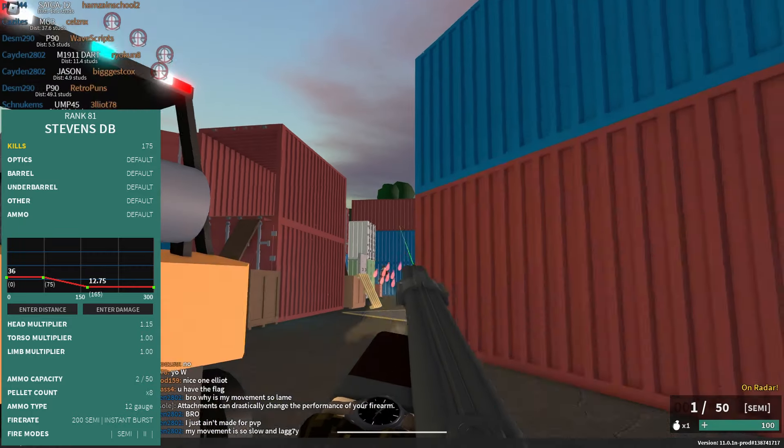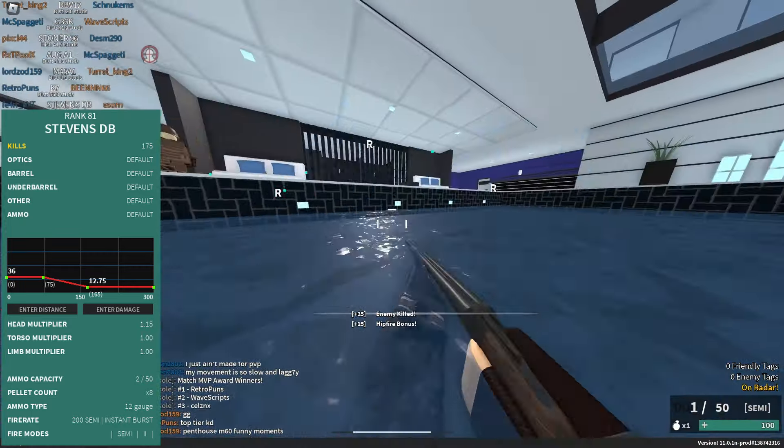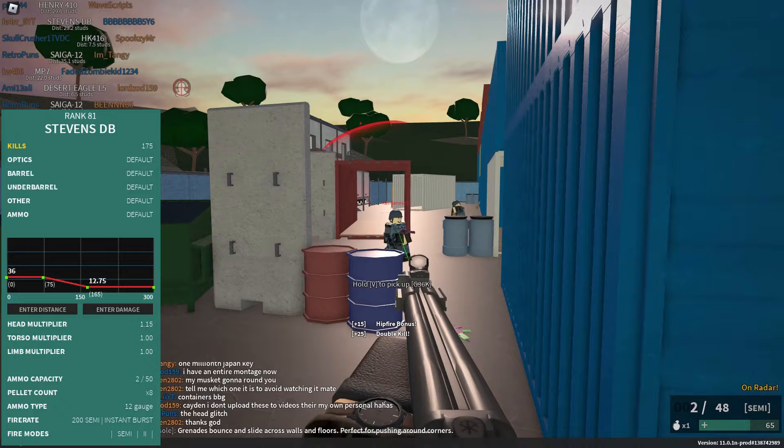At number 10, we have the Stevens DB. The only reason this is low is because the DT11 is pretty much the same thing — just better in every way. It's a rank 81 gun, has 8 pellets. It does 36 damage up to 75 studs, then goes down to 12.75 at 165 studs. It has an instant burst and is semi-automatic with a 200 fire rate, 2 bullets in the mag, and it takes 3 out of 8 pellets to kill in CQC. I'd recommend the default optic, a Muzzle Break, a Vertical Grip, Green Laser, and default ammo.